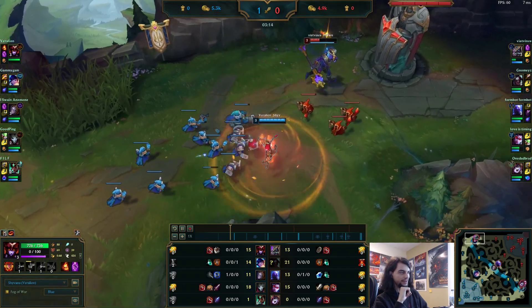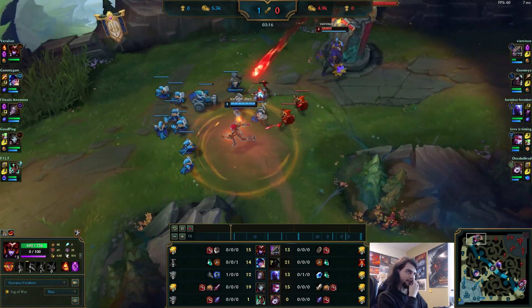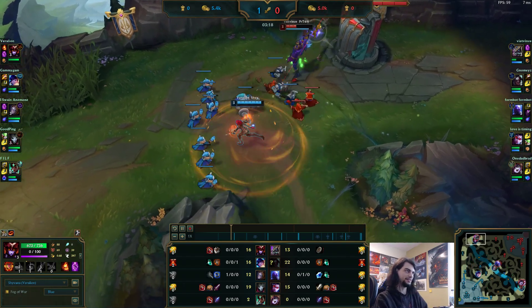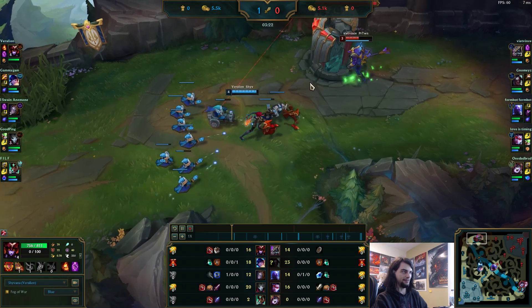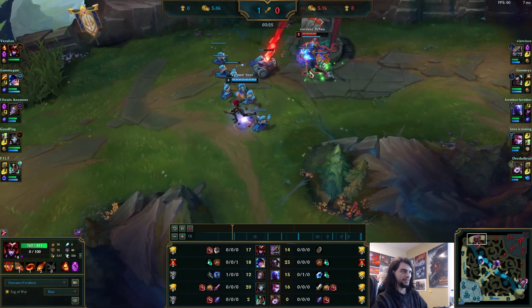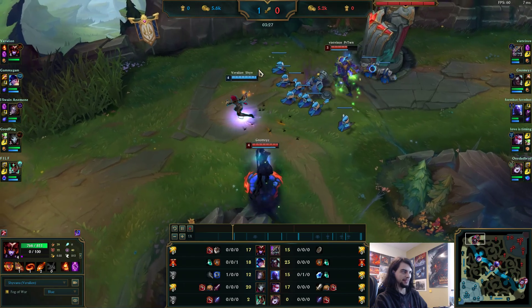We don't really have to be worried about a gank right now because we have like two and a half waves stacked up. So if Kayn tries to do anything to us, we can just turn and kill him immediately. Nasus is already like half-life, so if they try to rush me, I can just all-in him first and he'll die in like a heartbeat.